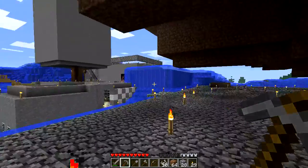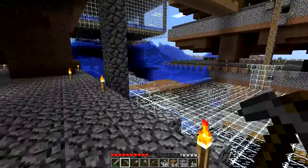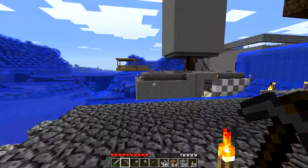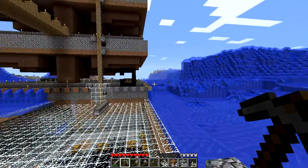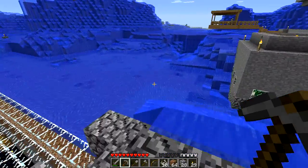Now let's just show you the surrounding area for this trap. In each direction, by 200-odd blocks, the ground has been flooded. Any surface buildings or other traps have been covered in torches, so basically no mobs spawn on this surface.